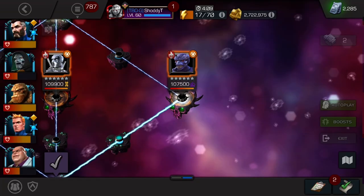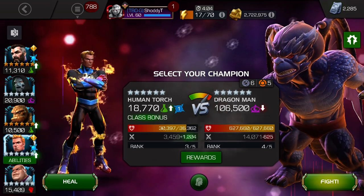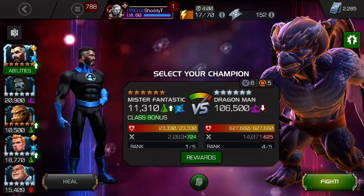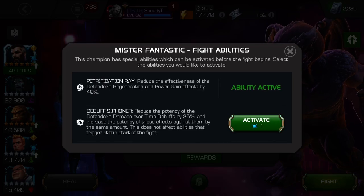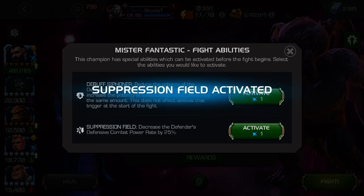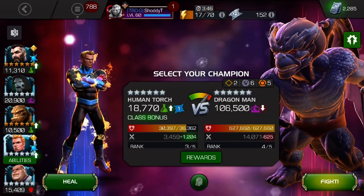I ended up soloing with Torch last time, so we're going in with Torch again. Last time he didn't have as much help as he has this time because I had to use this team for a particular path. Since we've got the team we might as well use it — no point in not using it. I didn't even use this last time, but it's good to have there to start.